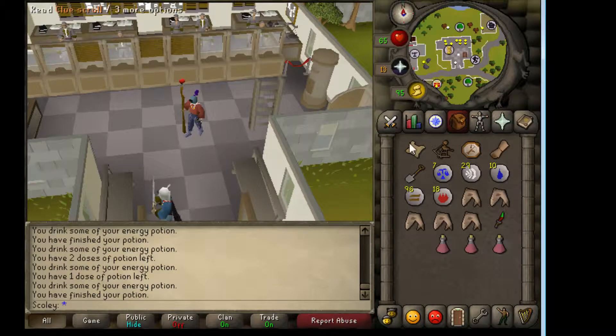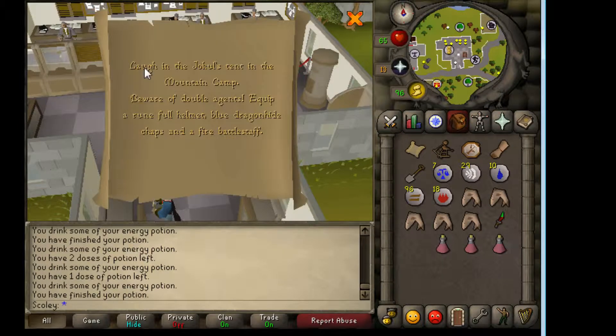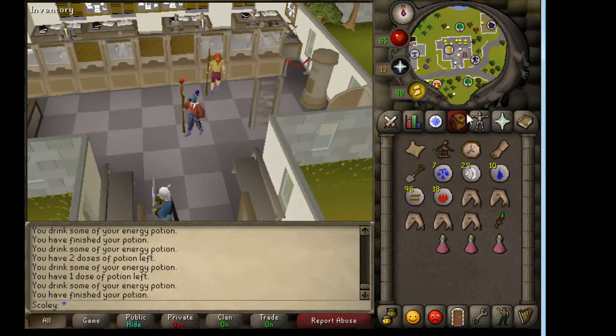Hey guys, we're doing another level 3 clue scroll. Let's take a look here. Laugh in Jokul's tent in the mountain camp, beware of double agents. Equip a rune full helmet, blue dragon hide chaps, and a fire battle staff.